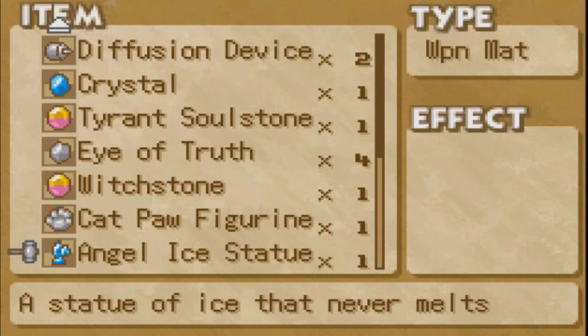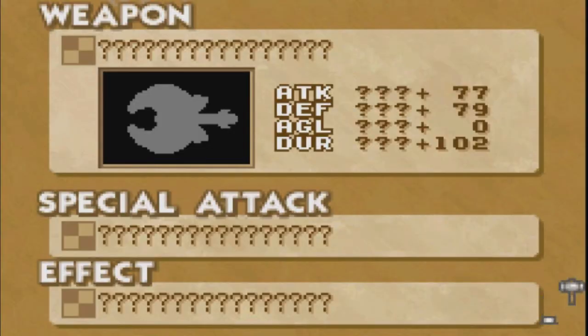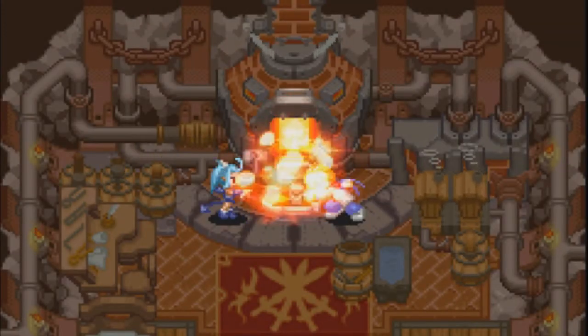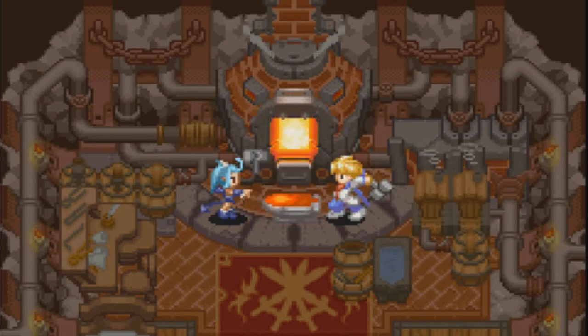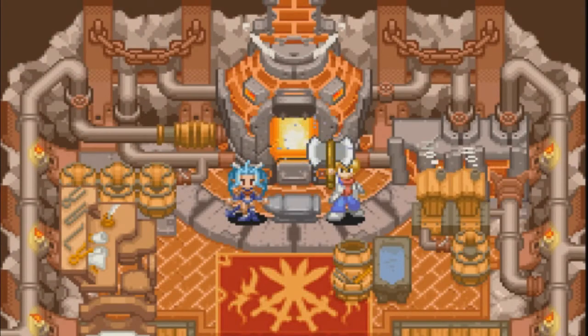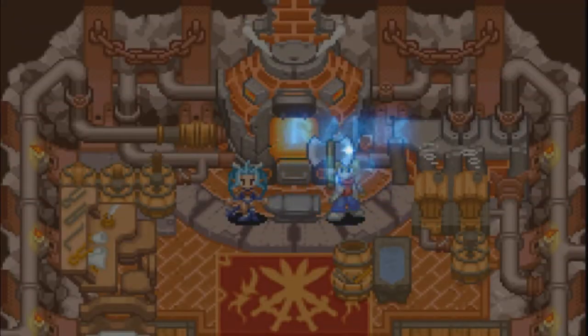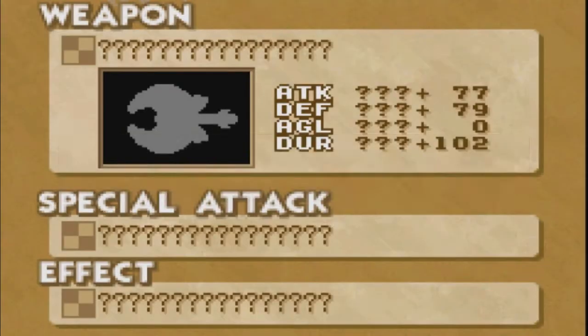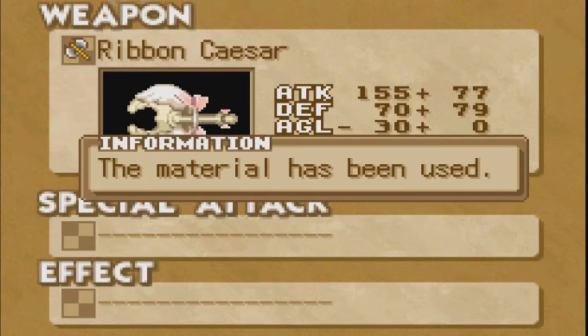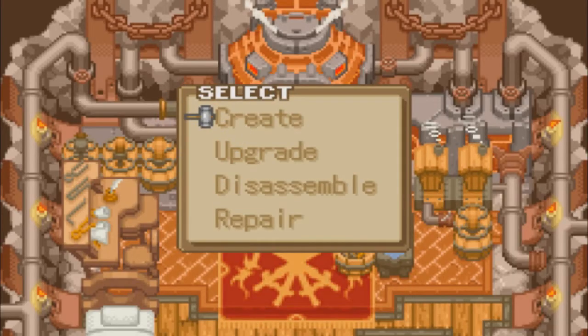The angel ice statue — that's the only new thing that we got. So I think it's natural that I'd want to make my best weapon out of this. Let's see what we get, hopefully it's something pretty good. We got another rank-up — there are still rank-ups? A Ribbon Caesar. Craft Knight rank-up. The material has been used. So we got a rank-up.